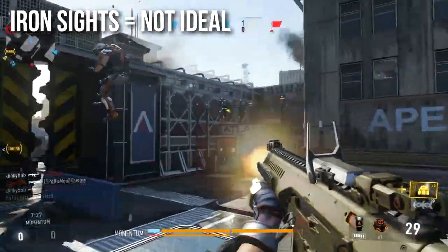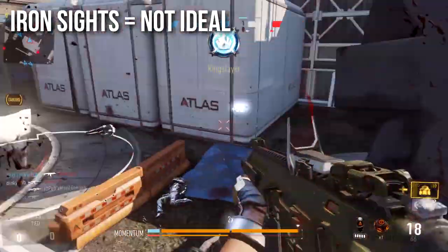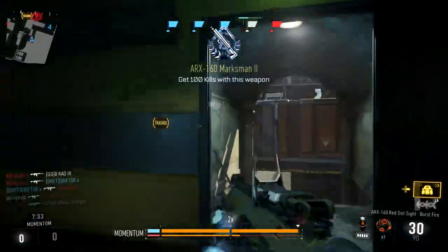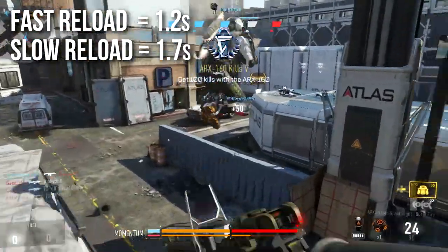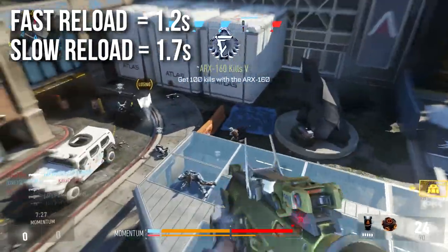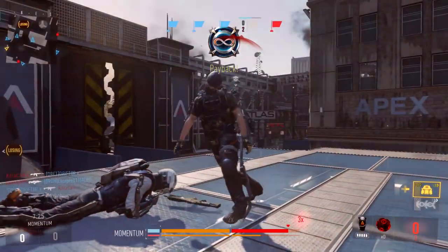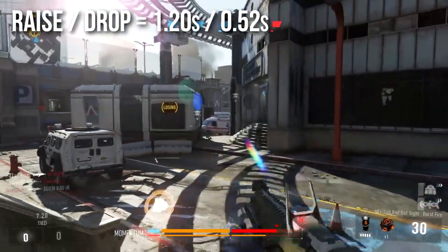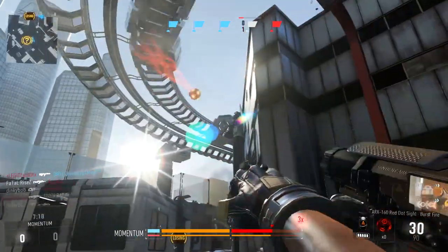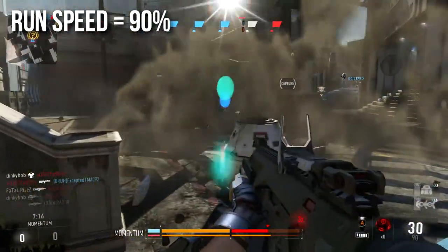Iron sights are a bit clunky and not ideal — I pretty much never use the weapon without optics, and it's a pretty big grind until you get optics. Reload is slightly on the swift side: fast reload is 1.2 seconds, slow reload is 1.7 seconds. Raise and drop times are pretty average — 1.2 seconds to raise and 0.52 seconds to drop. Run speed is 90, the same as all other assault rifles.